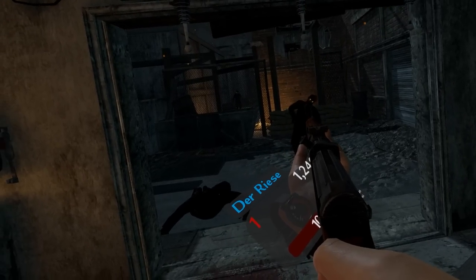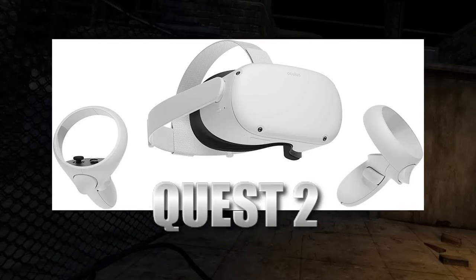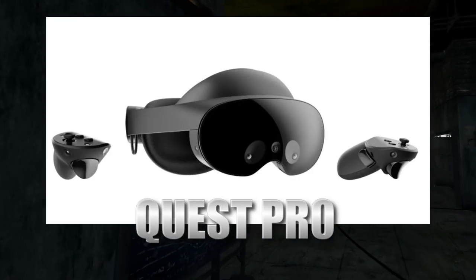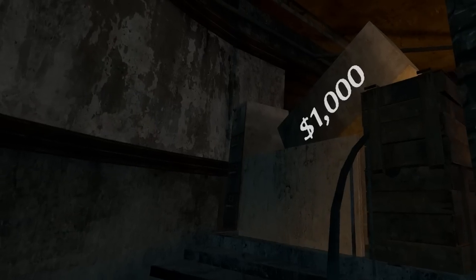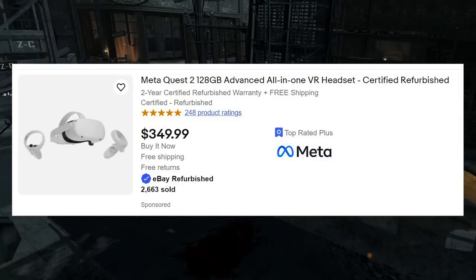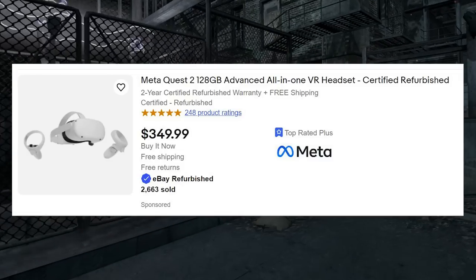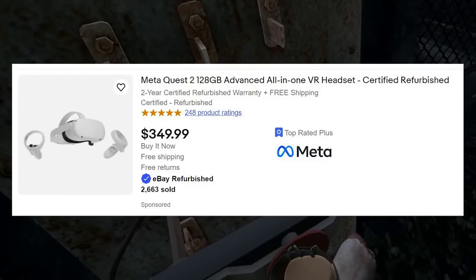For the VR headset, I've always used the Quest models — I've had the Quest One, Two, and also the Quest Pro, which I absolutely love, but those are really expensive. The Quest 2 is moderately priced; you can get a refurbished one on eBay for a few hundred dollars and it is sufficient. It runs the game really well, it looks good, and you can use it wireless or wired. Most of the people I play with in the Call of Duty Zombies VR maps use this headset.